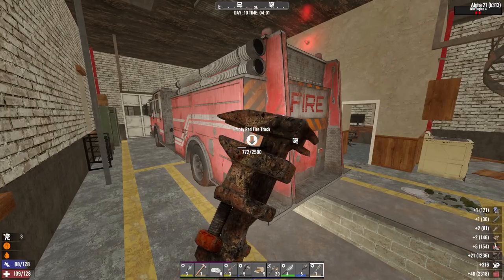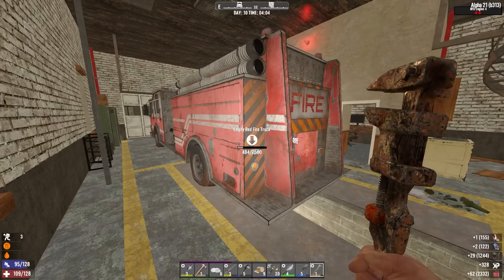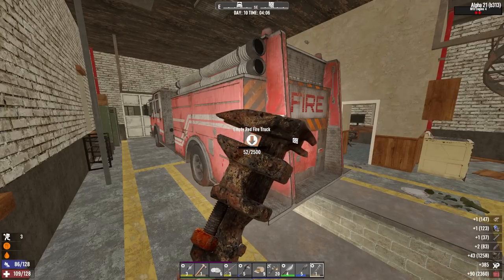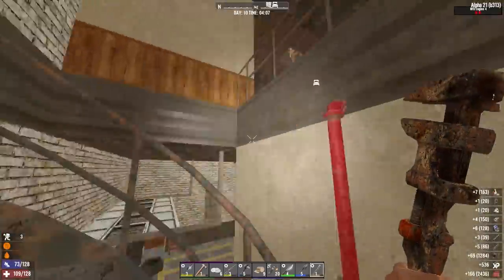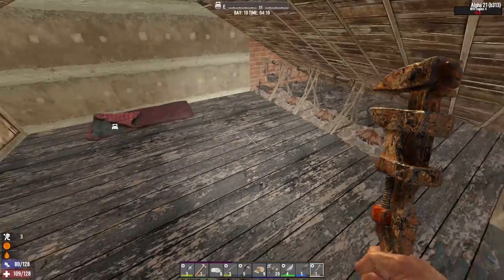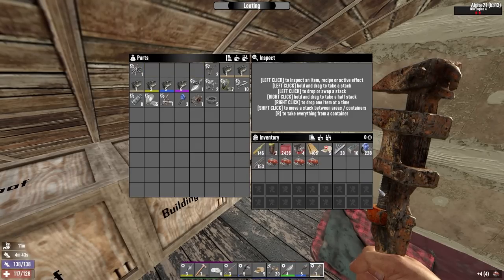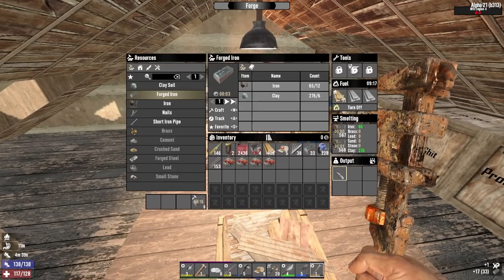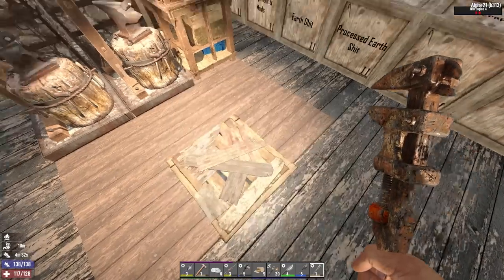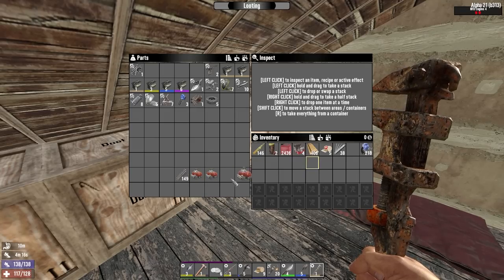I queued up some lockpicks as well — about 36 of them, so that should keep us going for a while. I'm going to finish scrapping this truck then make some forged iron and queue up a few cement mixers at the workbench. I absolutely do not need cement mixers right now — I couldn't even use them because I don't have the mining skill to get that much stone. It's just something I like to do: make all the crafting stations because it makes me feel productive.